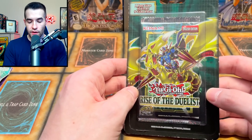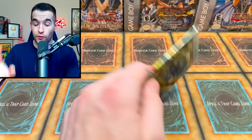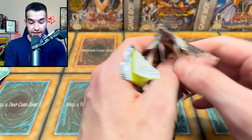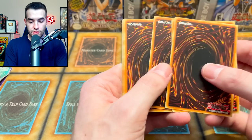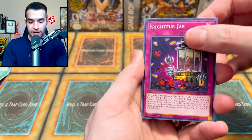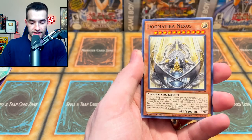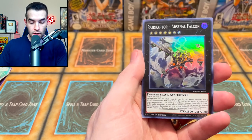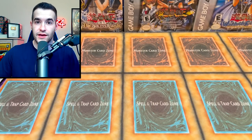Rise of the Duelist again — can we pull Starlight Gaia? I actually sold my previous one but I still have another Starlight Rare. We pulled Frightfur Jar, Dogmatica Theo, Indulge Dark Lord, Dark Lord Uprising, Dogmatica Nexus, For Noble Knight, another Dark Lord, Raid Raptor Arsenal Falcon, and another Punishment. We got two Punishments out of three packs — can't complain.